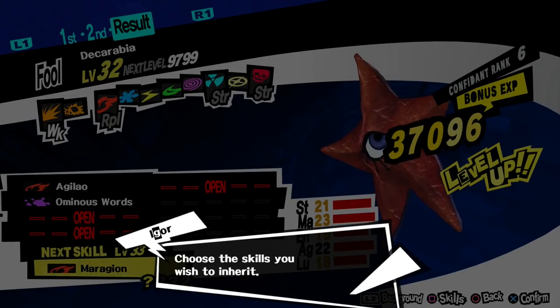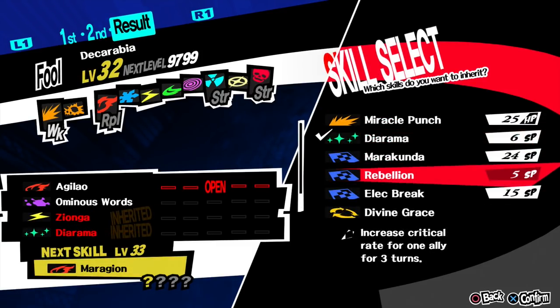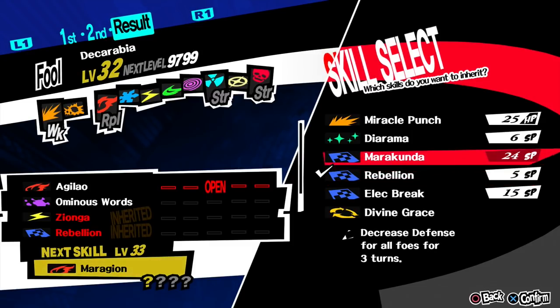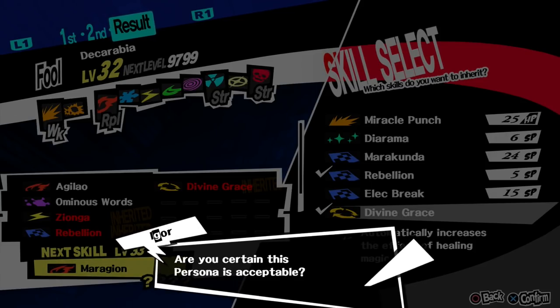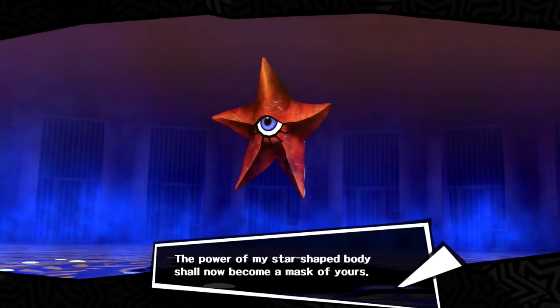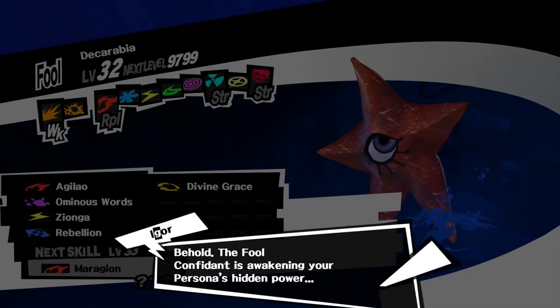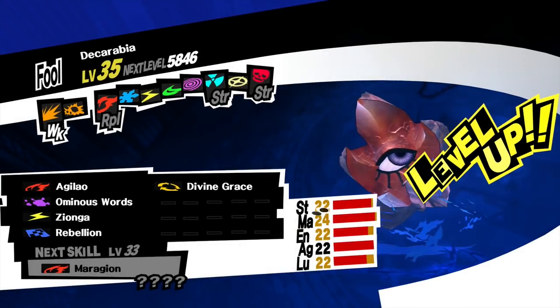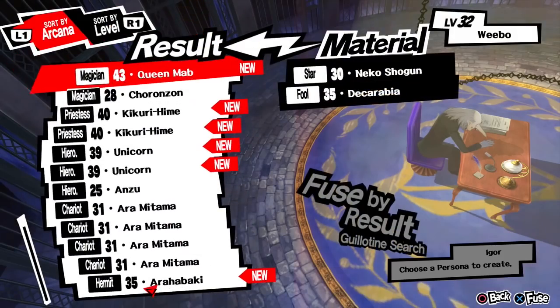Yeah, Despacito. Choose the skills you'd like to inherit. Definitely lightning, because I need that. Ooh, increased critical rate for one ally for three turns — that could be good for trying to get a critical from Morgana. I'll have this on me too. Your confidant relationship is rank six, you may see great power. Are you certain this persona is acceptable? Good old Patrick Star — I am Dekorabia! The power of my star-shaped body shall now become a mask of yours. The full confidant is awakening your persona's hidden power. Dekorabia has learned a new skill: Meragion, Fire Boost. Nice, perfect.